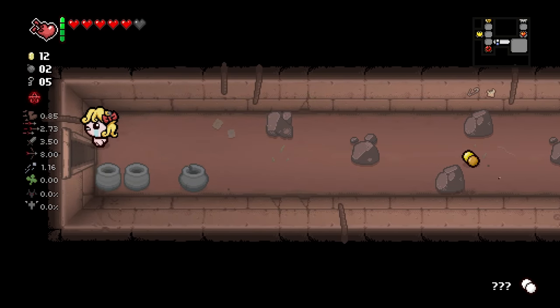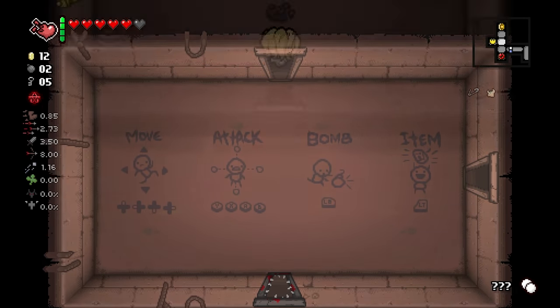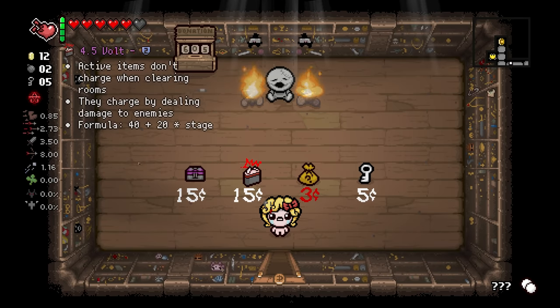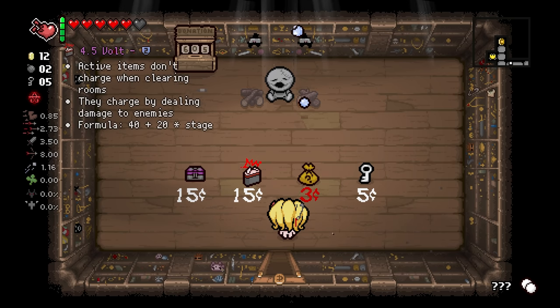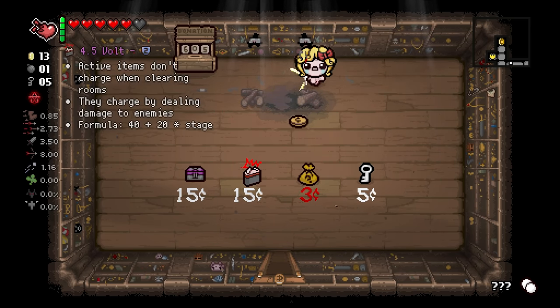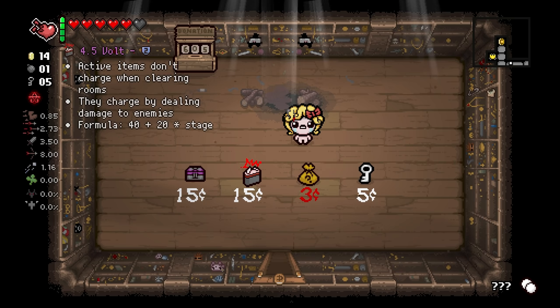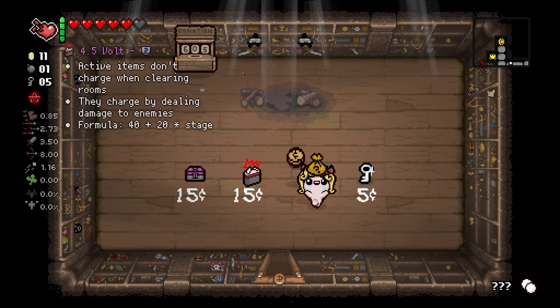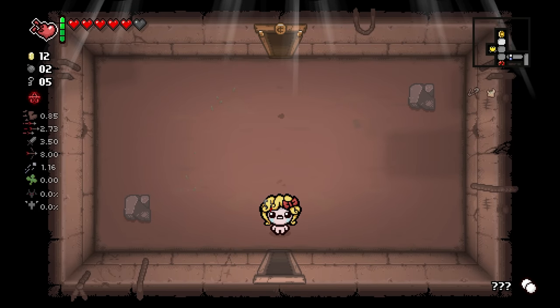I will, however, go into the shop since we have 12 cents and five keys. 4.5 Volt could be interesting but I don't have enough money for it. Mom's Box could be interesting - it doubles the effect of trinkets. Yeah, we'll just buy this. One bomb for two cents? Sure, whatever. Let's go.